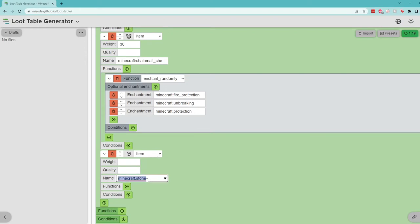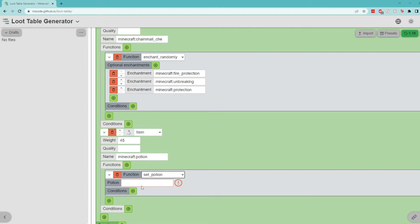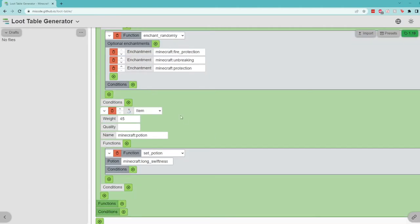Let's add just two more items. The first is a simple potion. If you enter potions into your loot box, it doesn't actually determine what the potion is — we have to do that ourselves with functions. We want a potion to be fairly common, maybe slightly less than iron, so we'll add a weight of 45. We go down to functions, and one of the functions is setPotion. You'll have a drop-down to pick what type of potion. In our common loot box, we'll give a long swiftness potion. If we wanted to add more potions we could add them as other items, but because this is just a quick example we'll stick with that one.